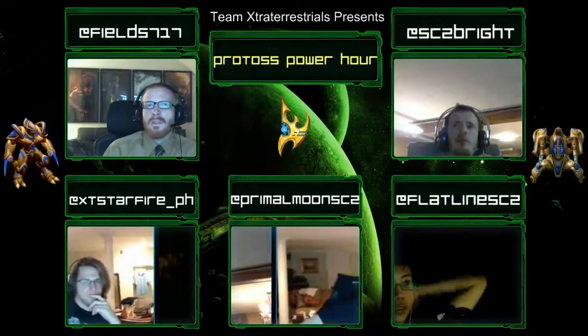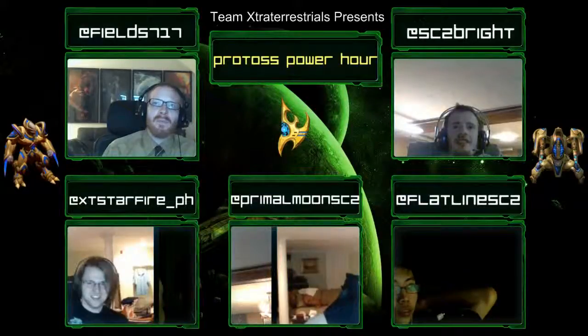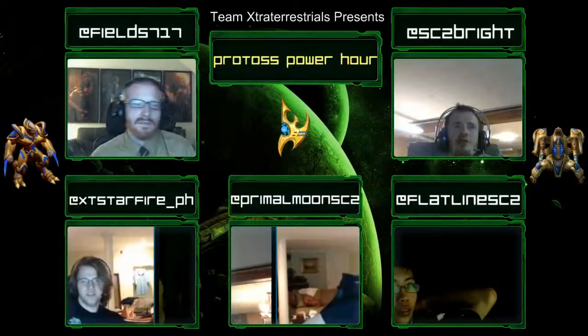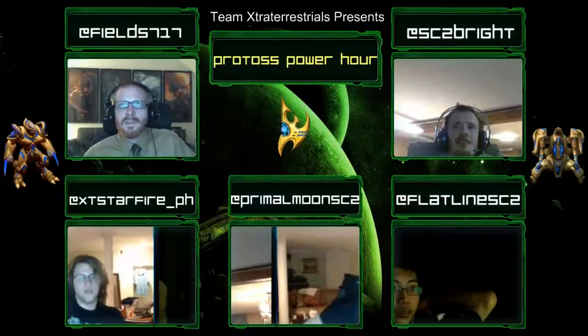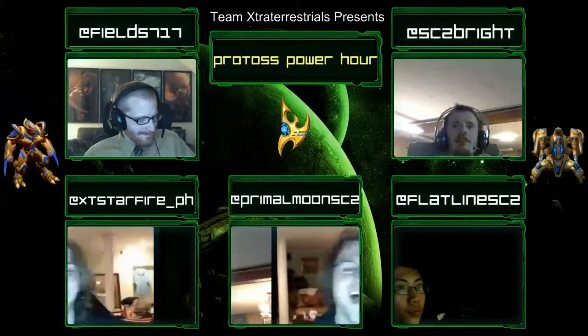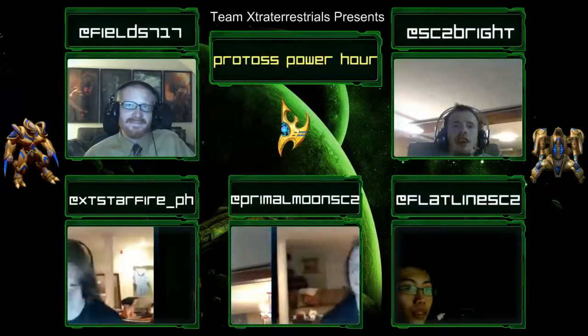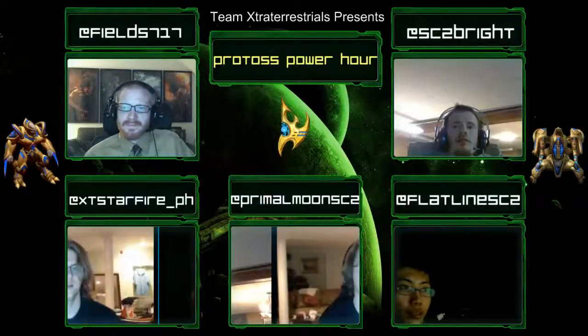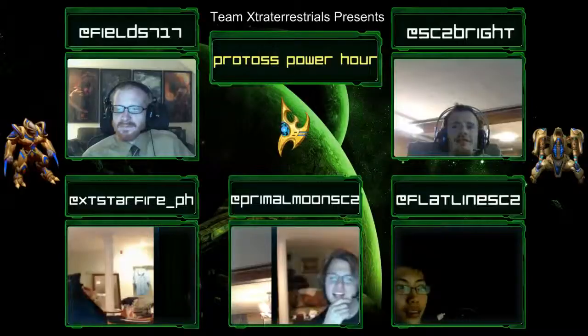Why wouldn't you just stay gateway and go stalker-heavy if he's on two base? He can't afford to crank out that many mutalisks. I feel like I can never get out that way though - you can defend really easily but then he'll stall everywhere. Maybe go DTs. I do that a lot. I used to do it but then I faced Reborn and he put a spore and two spines at every base and goes mutas anyway - a jerk. He makes an overseer at every single one.